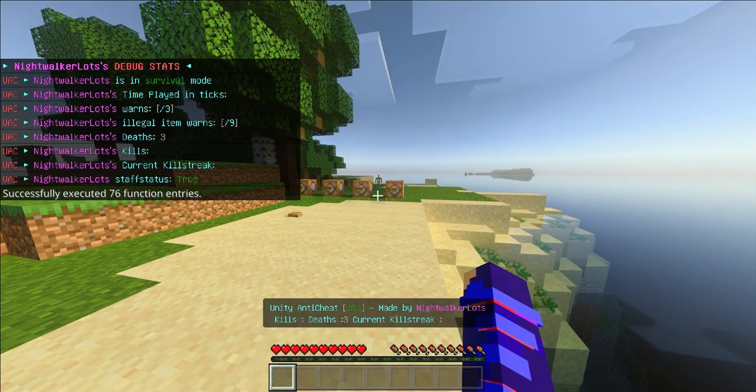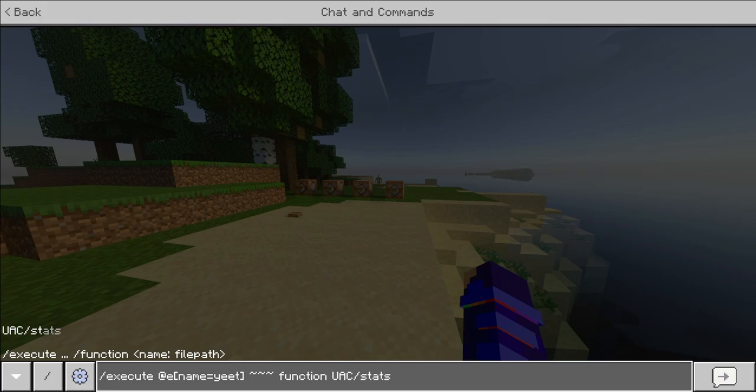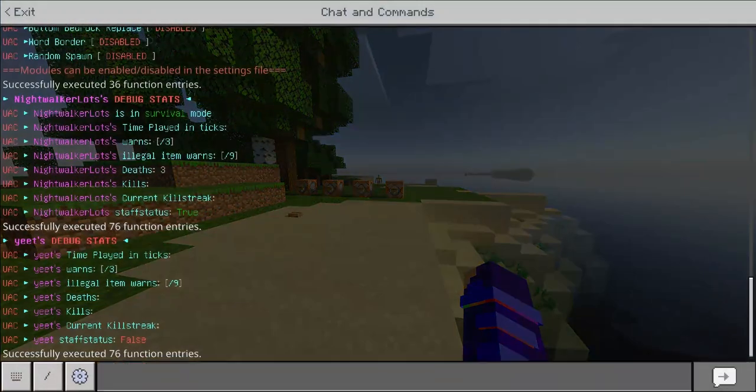You see that armor stand over there — its name is 'Yeet'. Using the function stats command, I can now see Yeet's stats. He currently doesn't have a game mode because he is an entity, so it's not going to give me his game mode. Then we have time played in ticks.